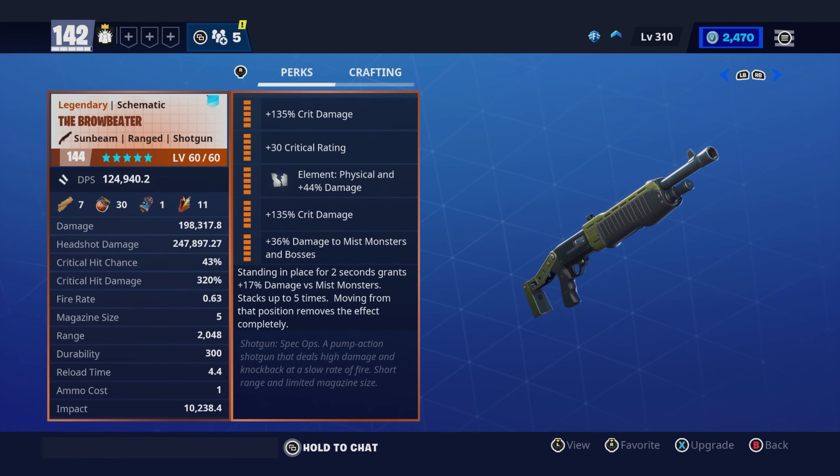There are two different ways to perk this weapon. Two crit damages, a crit rating of physical and damage to Mist Monsters and bosses, and if you have a core reperk, standing in place for two seconds grants 17% damage, whereas Mist Monsters stacks up to five times. I've had so much fun with this shotgun — it's actually ridiculous. The heaviest hits I've had on a Mist Monster with a 77 in a 124 zone two-shot them when it crit with my Willow loadout.